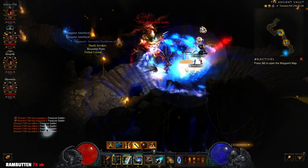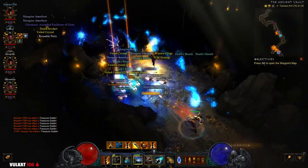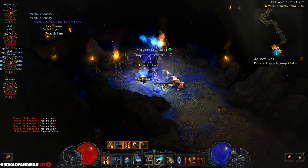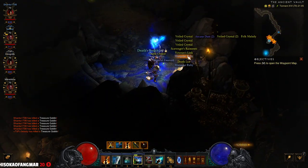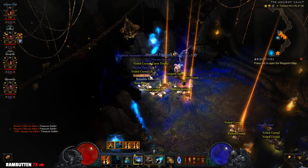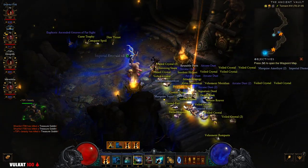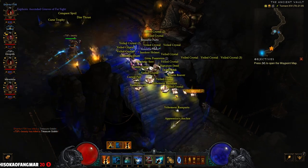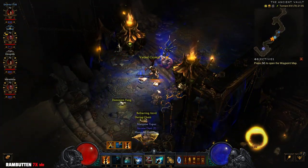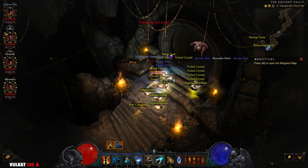There are still goblins, we need to kill them. I'm just gonna grab the legendaries because I want to kill the guy as fast as possible and grab the dusts, and leave the yellows on the ground. A lot of gems and legendaries. Pick up the gems. Can I just leave the yellows and the blues on the ground? I don't need them.